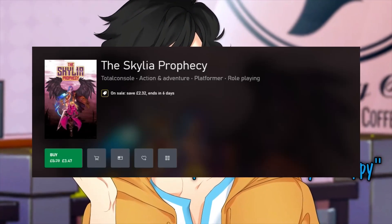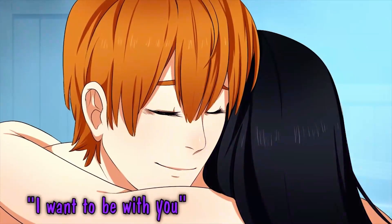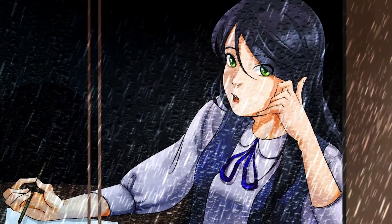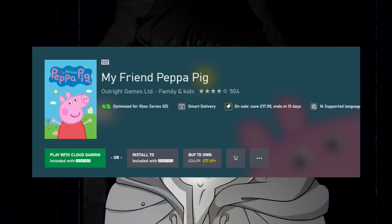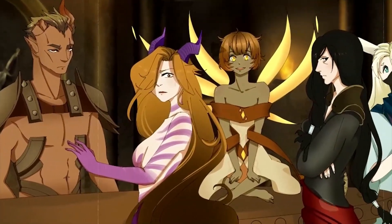Exit Man Deluxe is 50% off at £2.24, rated 2.5, and is an action-style game. The Skylier Prophecy is 40% off at £3.47, rated two stars — a platformer. Our next two games are ones for the kids, as they both star everyone's favorite character, Peppa Pig.